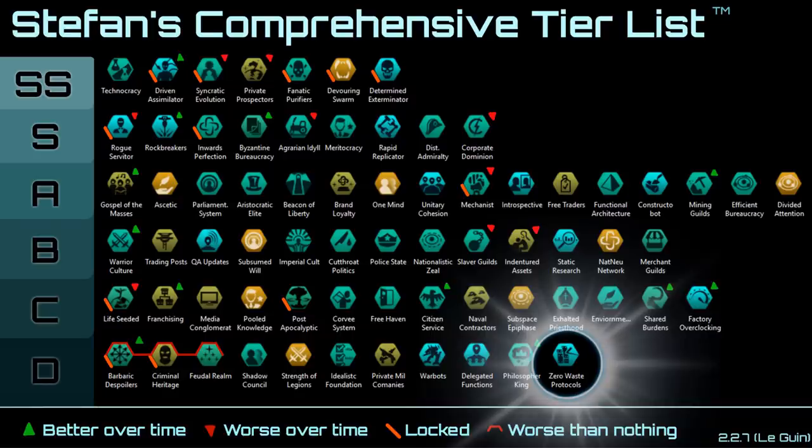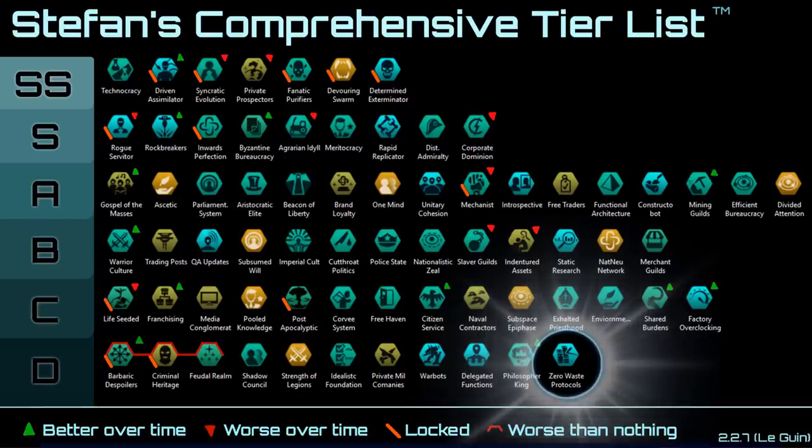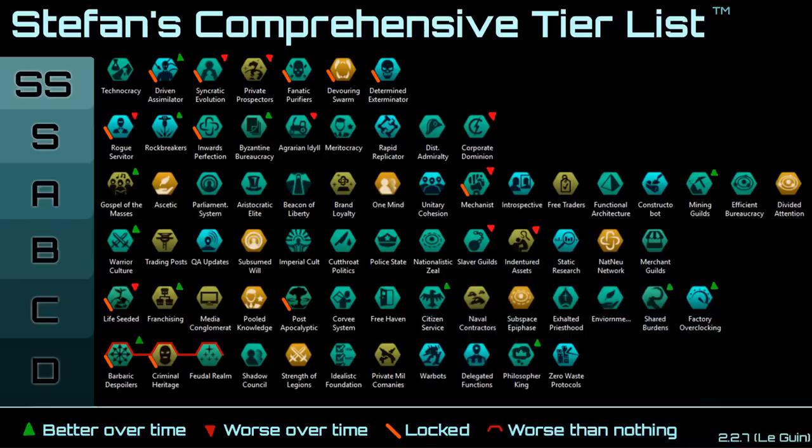And to finish this all off, we have Zero Waste Protocols, which decreases robot upkeep by 10%. But since you're playing as a machine empire, all this decreases is energy consumption and the effects are meh overall. But anyways, that's going to be it for today's comprehensive tier list.